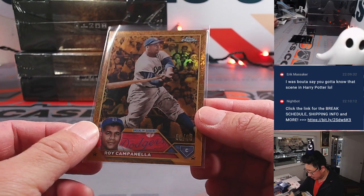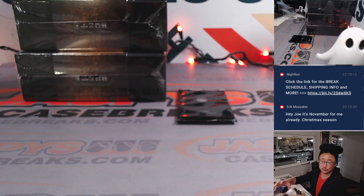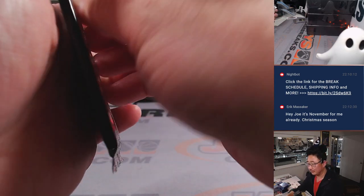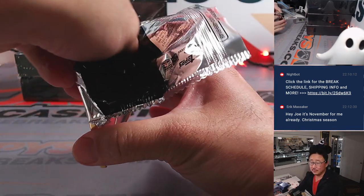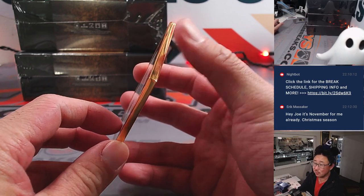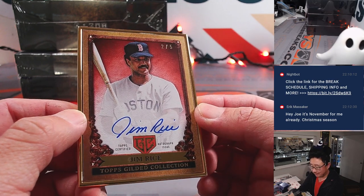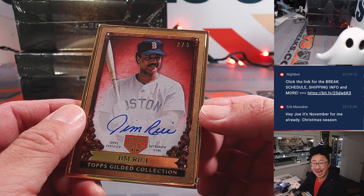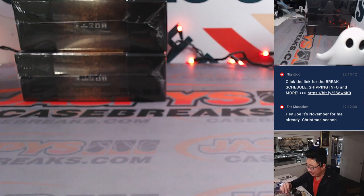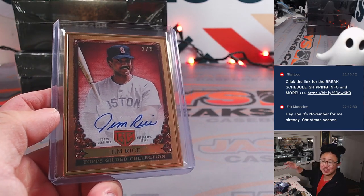Roy Campanella goes to Dodgers 6 — that's going to be for Joel. By Jaspi time it's still October, and a 2 out of 5 Jim Rice for Boston — Howard got the Red Sox straight up. The train whistle — Howard, all aboard the Big Head Express!